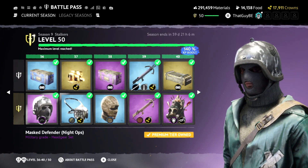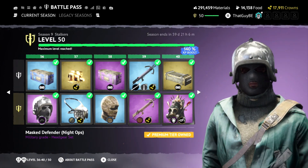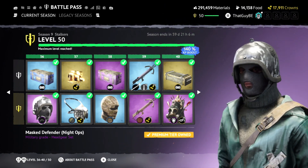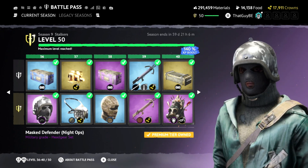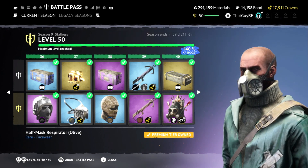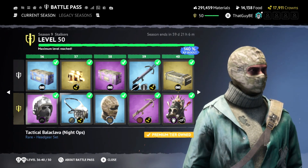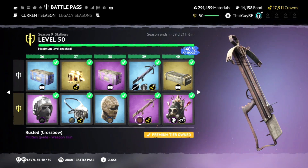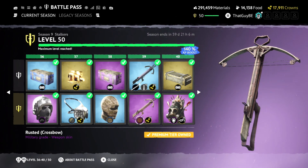Then we've got another mask called Night Ops — a black balaclava mixed with the camo black defender helmet. I noticed these defender helmets don't have the defender face part, so it's kind of separate, which makes this look a bit like a DayZ kind of look too, which I like. Then another half mask respirator in olive. Then a tactical balaclava in a desert camo look. Then for anybody that uses a crossbow, we got a rusted crossbow skin.